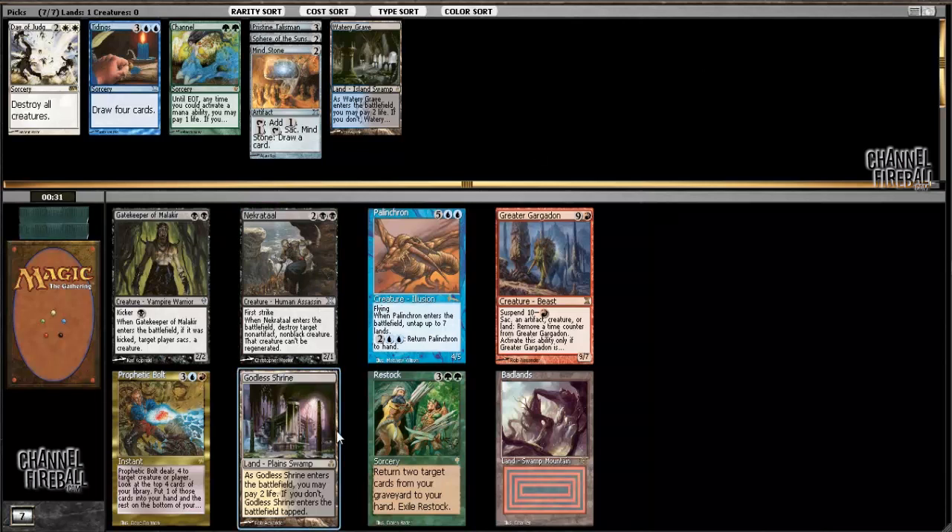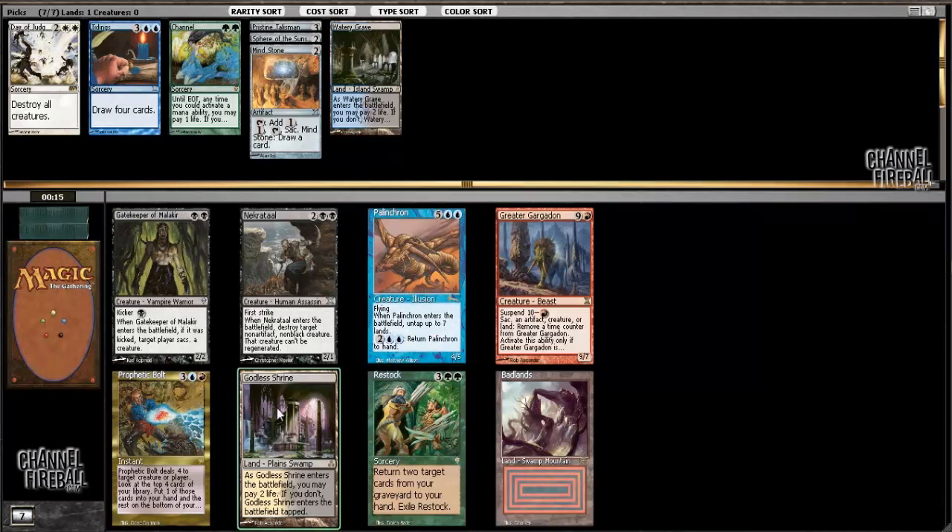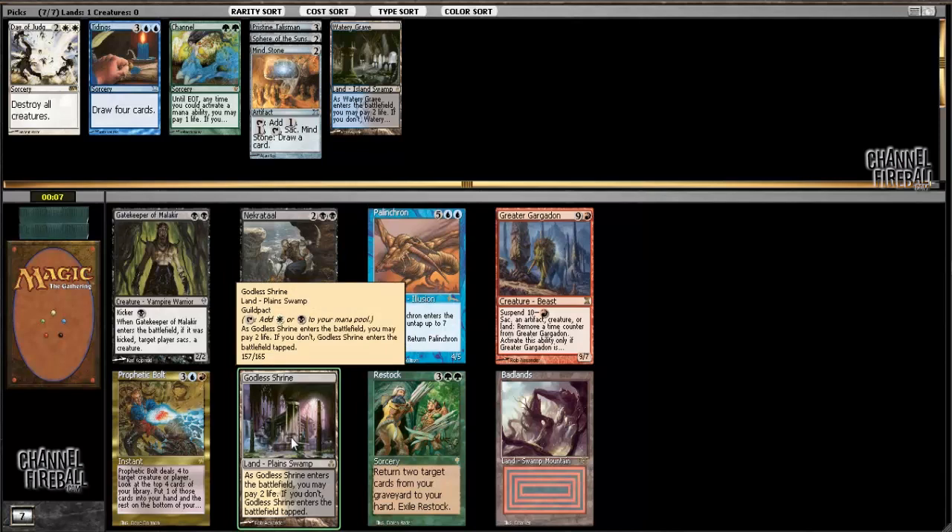I guess I'll take Godless Shrine, even though I don't have a black card. If I do go blue-white control and have both of these black dual lands, I'll have the option to splash something. Palancron is a mediocre win condition - I would probably only take it if it was late in the draft and I was desperate, or if I was trying to build some kind of combo deck with Mirari's Wake or Heartbeat of Spring. But that's not the way this is going, so Godless Shrine.